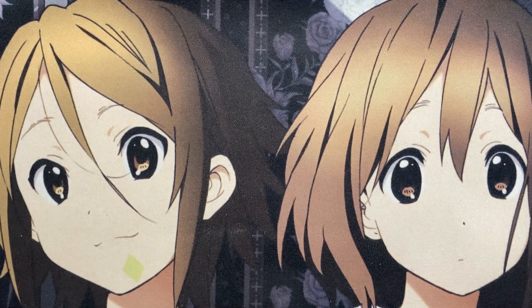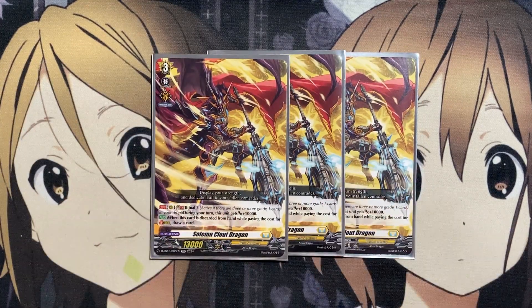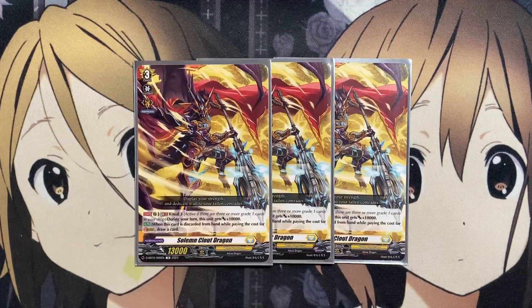For the actual Crest, you can perform Stride and cannot ride Grade 3 or greater cards without Luard in their card name. The original power of your Grade 3s with Luard becomes 13k, and during your turn, if you have a Grade 3 Vanguard with Luard, all of your front row get plus 5 for each face-up card in your G-zone. At the end of the turn, if you strode without paying the cost, you can choose up to one Critical from your drop and put it on the bottom of your deck. Our other Grade 3 is Solomon Cloud Dragon — it gets plus 10,000 on the rearguard circle, and when discarded from the hand while paying the cost for Stride, you draw a card, making up for the discard cost.